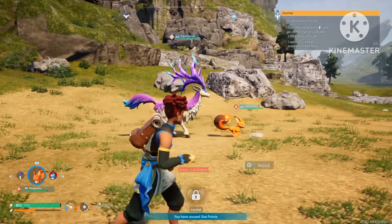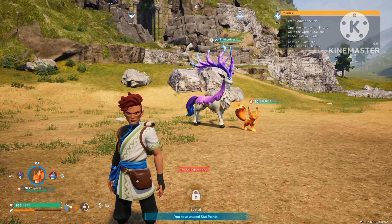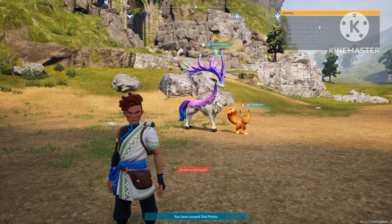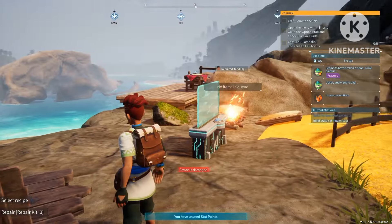Yo, what's up guys, welcome back to Lightning Gaming. So in today's episode, I'm going to show you a new glitch exploit that works on all consoles and PC. You can get two battle companions following you at the same time. It's very easy to do, I'm going to guide you step by step. So let's get started.